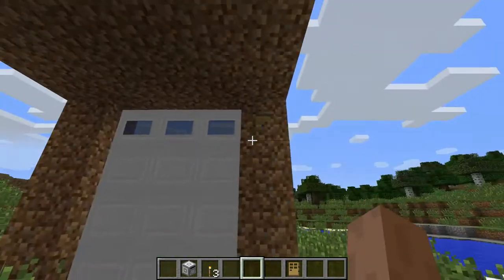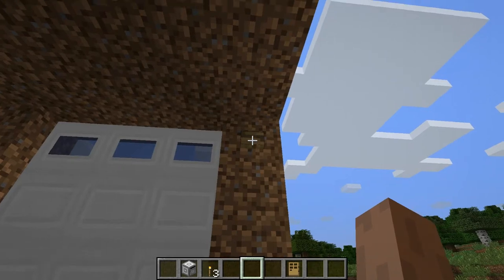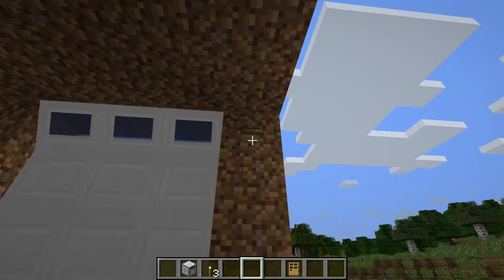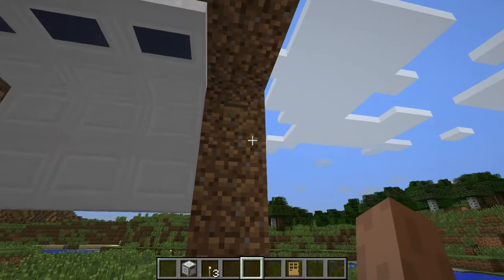This is one of my favorite things in the mod. This is a garage door. Press this button — it goes all the way up to the ceiling. That is so epic. It's super realistic.